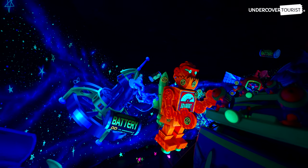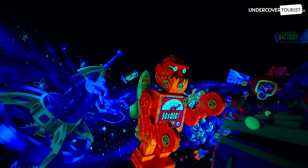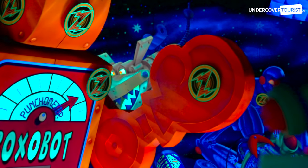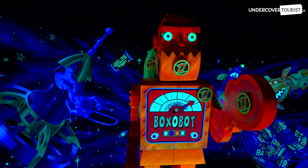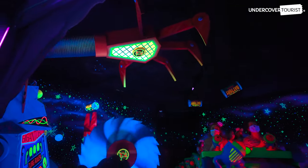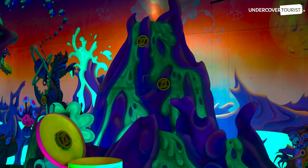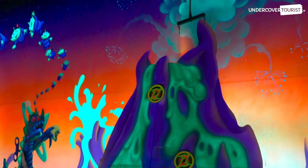In the first room, look on the left side for a giant red robot and hit the targets on the inside of his left hand. This target is harder to hit than it looks. Steer your vehicle to take aim at the claw near the ceiling — this target is worth 100,000 points. Look for the volcano targets in the next room; the higher of the two is worth 50,000 points.